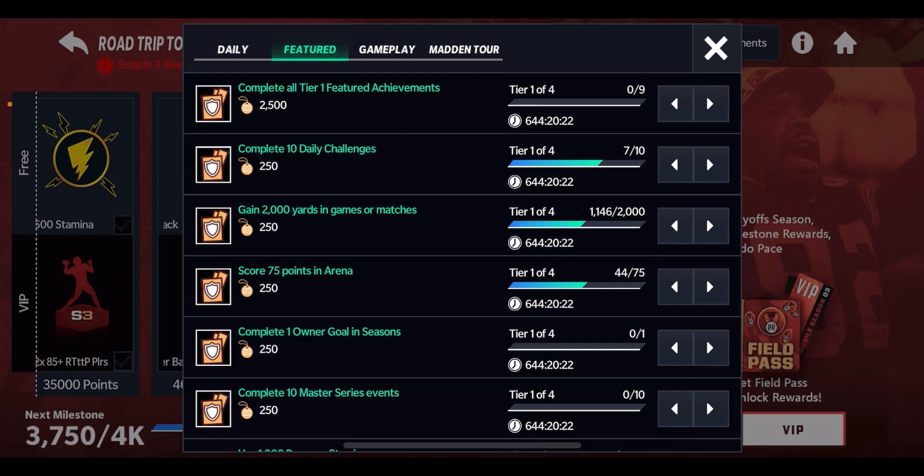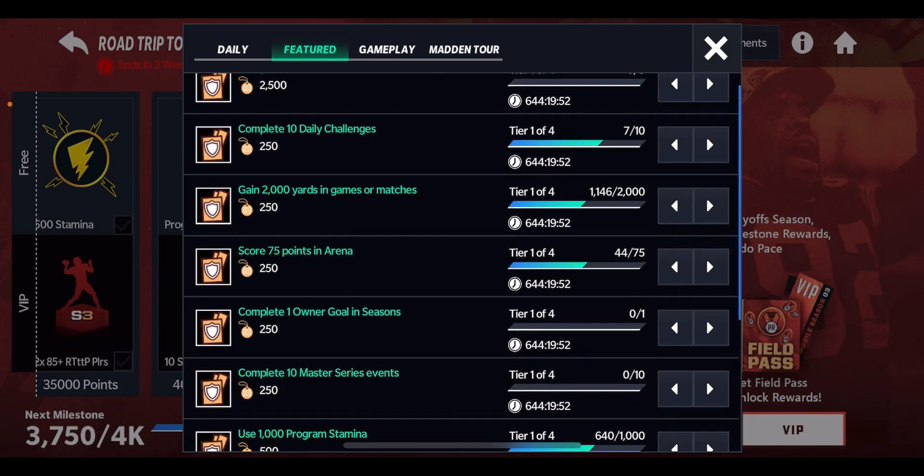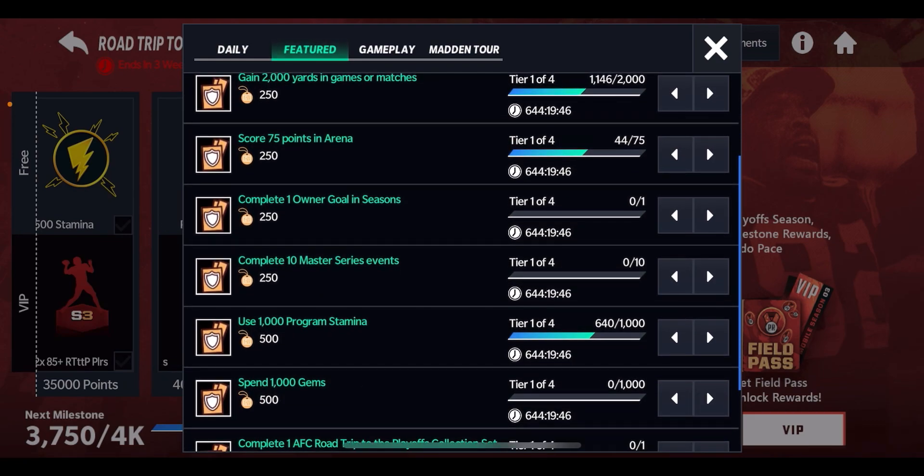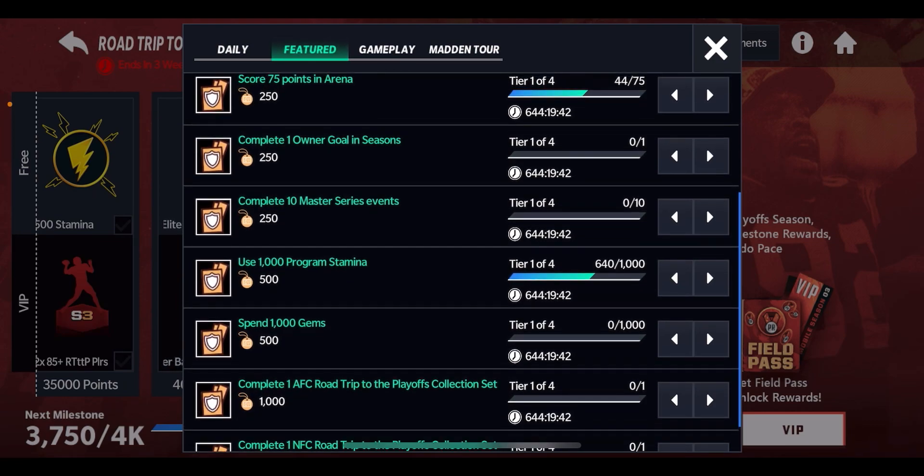Number one: make sure you're doing your Featured Achievements. Complete 10 daily challenges — I think you get around six per day. On Sundays, they actually double the daily challenges, so I believe it's around 12. Make sure you get a bunch of daily challenges on Sunday. You can also get 250 points by getting a certain number of yards in games. Grinding in Ranked also helps you get Road Trip to the Playoffs points. Owner Goals and Seasons are options too, though I never really do those — Seasons just aren't great this year.